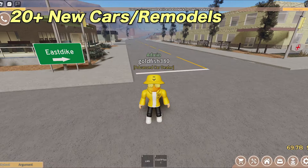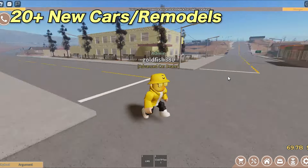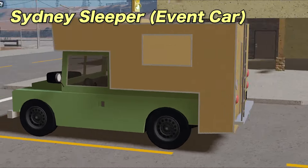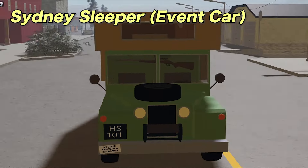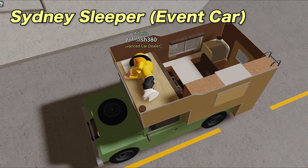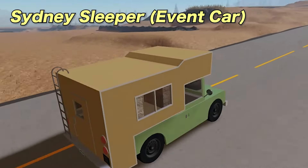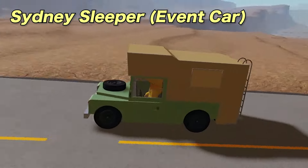Now for the new cars. This update is a little crazy because there are almost a dozen new cars, along with a dozen remodels. I will be covering all the cars and only a few of the remodels for time's sake. First we have the Sydney Sleeper, which is a car from Team Fortress 2 and it's a camper — basically a mini RV. It is an event car. The inside has sittable seats and a sleepable bed, which is the same for all RVs or campers. Apparently it has a special ability with the clue 'yummy', so I'm assuming it's related to food.